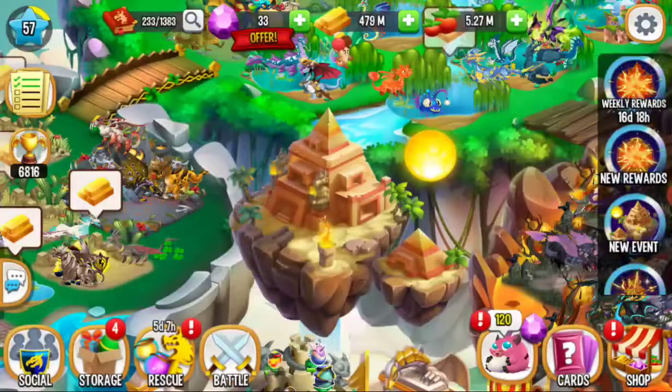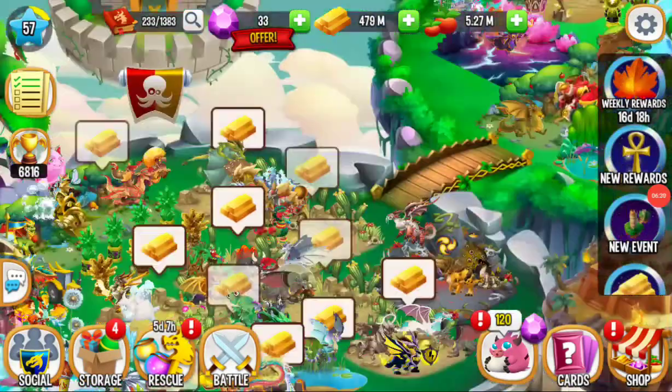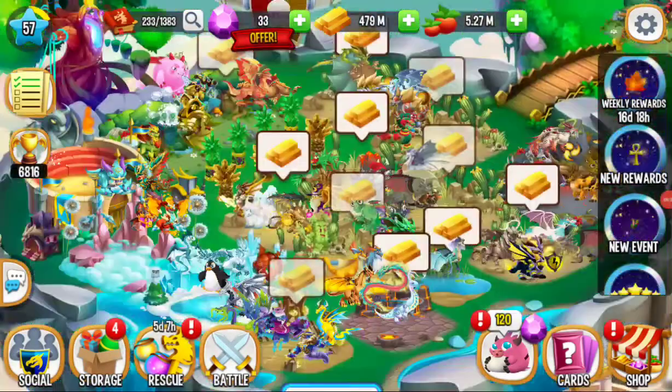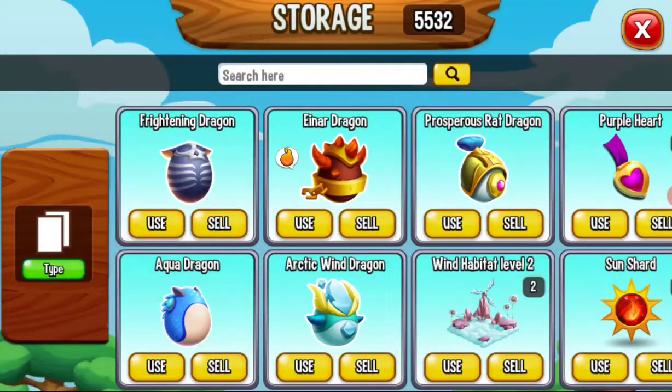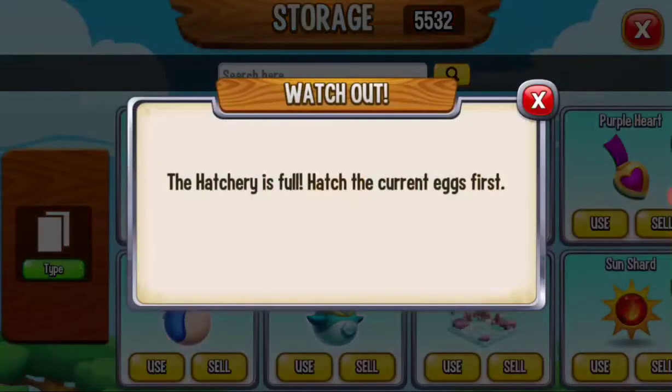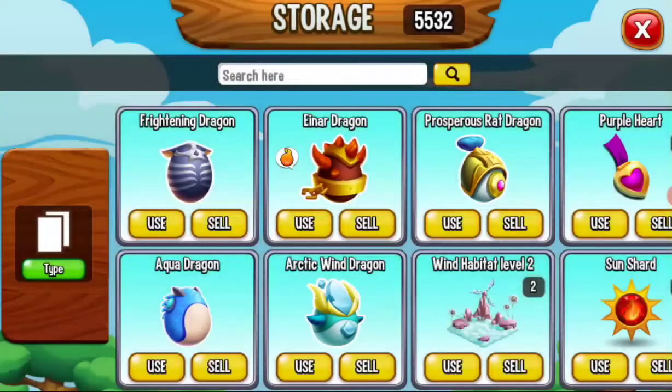So yeah, that's the new event. And in our storage we just got a whole bunch of random stuff and this dragon — that legendary and this legendary — that is still at the hatch.